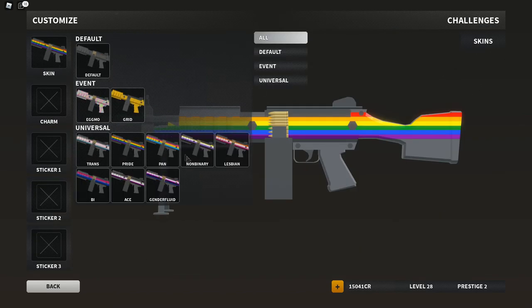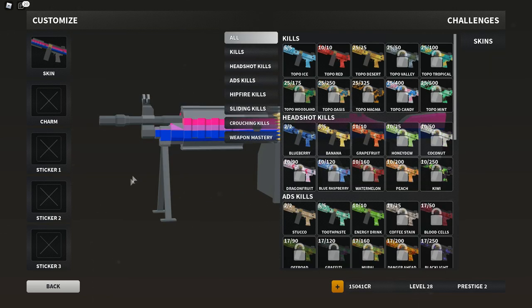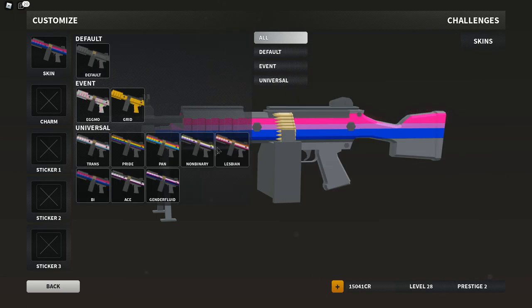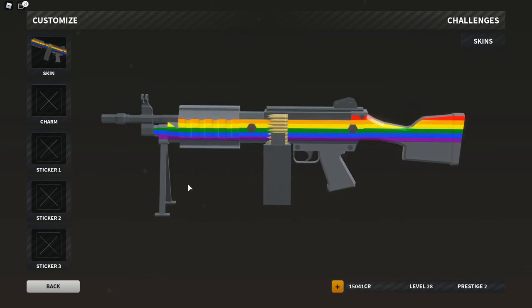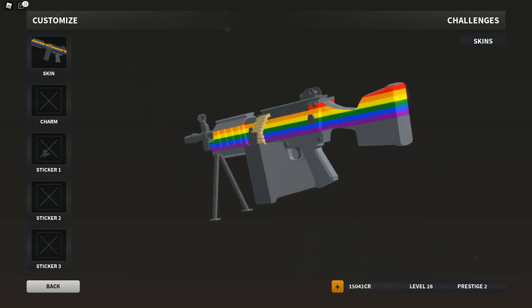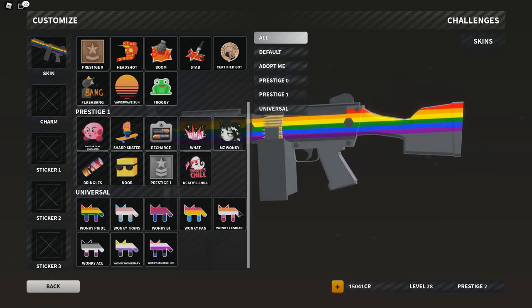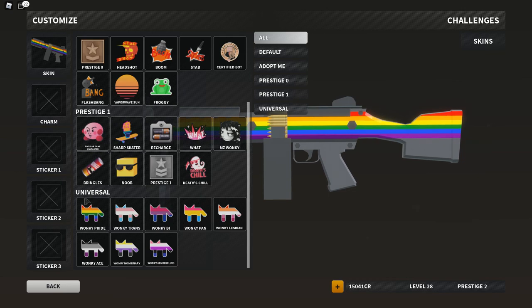So going over to customize the skin, we can see all the new listed universal skins here. We have trans and pride, which we've had before — I think they made an update to pride as well — but we also have pan, non-binary, lesbian, gender fluid, ace, as well as bi. So all those camos are now available for you to use. They also added some new stickers with all the same color schemes: trans, bi, pan, lesbian, gender fluid, non-binary, ace, and pride as well.